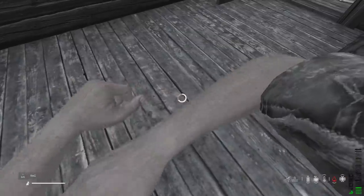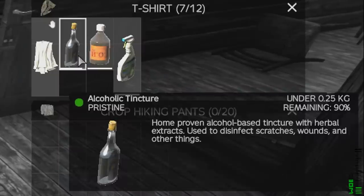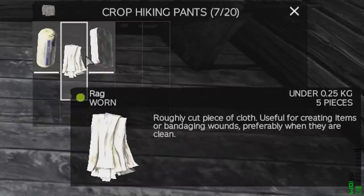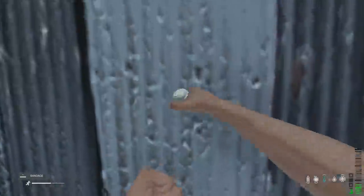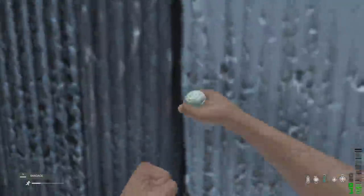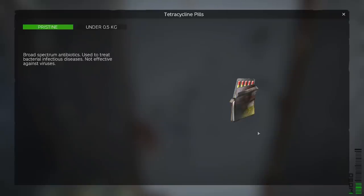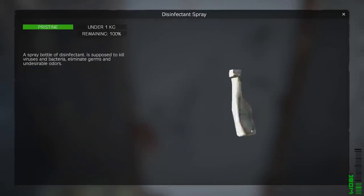You now need to disinfect anything you use to stop your bleeding, and you need to do it with one of 3 items to stop wound infection from killing you. Bandages now spawn as disinfected by default, but rags and the sewing kit do not. Disinfected items lose their disinfected status when they take damage, so check that they're still disinfected before you use them. If you get wound infection, you will die unless you use tetracycline or one of these 3 disinfectants within the first 20 minutes.